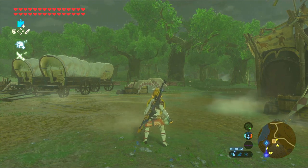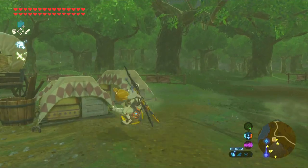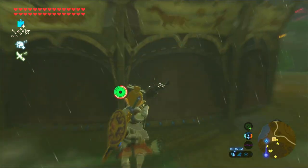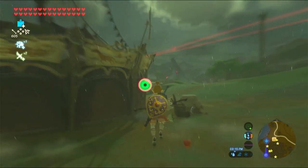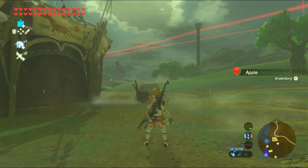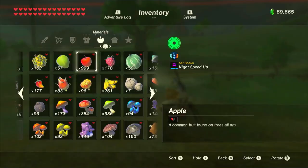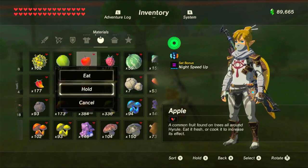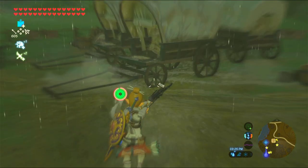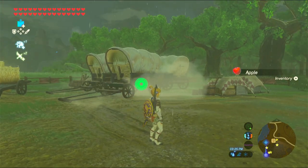Immediately hit ZR to go into bullet time. To summarize: hold ZL, hold forward, then X and A, Y, and then X and start. Hold an item, unpause, and hit ZR to go into bullet time. And of course, pick up your item afterwards.